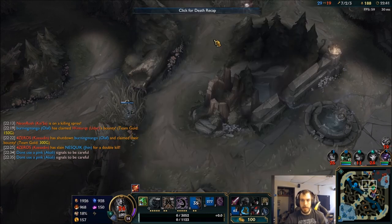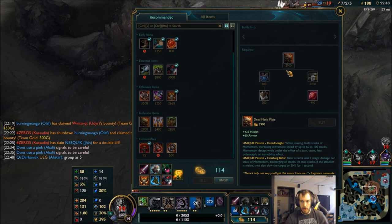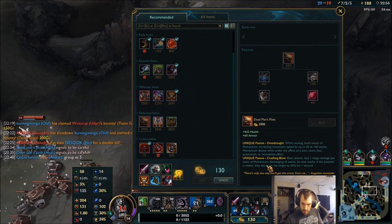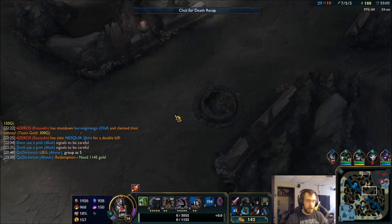What's doing the most damage? Let's find out — a little bit of everything. I think I just build more health and armor at this point. I want to try the new Dead Man's Plate — they actually added an effect to it where if you're melee and you discharge the momentum, which is anywhere between 60 and 100 stacks, they also get slowed. Which is obviously really, really good for Olaf.